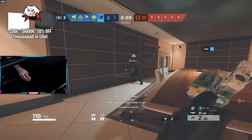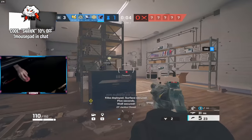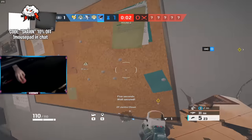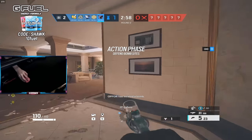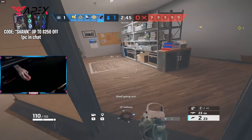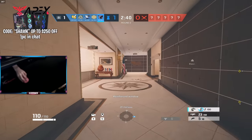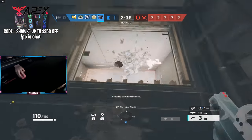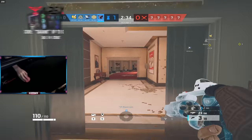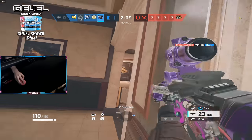Why are you reinforcing from right to left? It's left to right on that wall — you're not even supposed to reinforce these. I'm actually lost. I love Oryx, I feel like I can just move around the whole map so quickly, especially on Bank. I hate this map but I can go from basement to third floor in seconds. It's so cool. My beeper's going off.